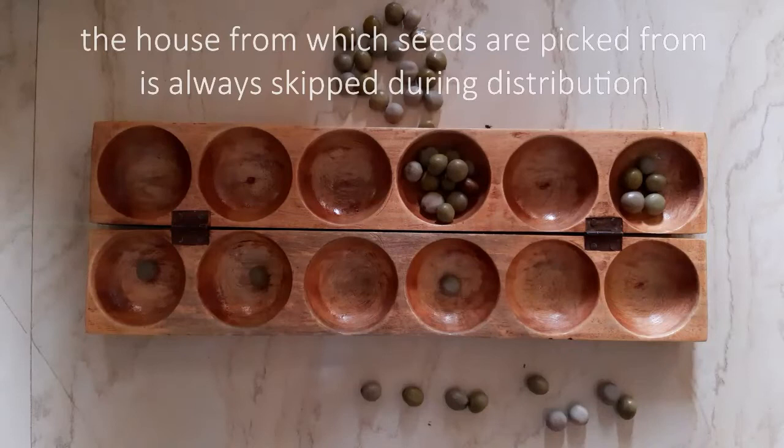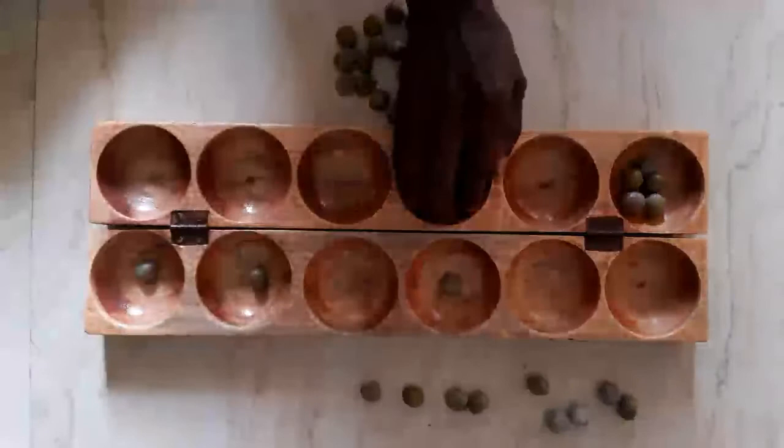Another rule is this: when distributing a total of 12 or more seeds at a time, the house from which the seeds were picked is not saved — it is skipped.